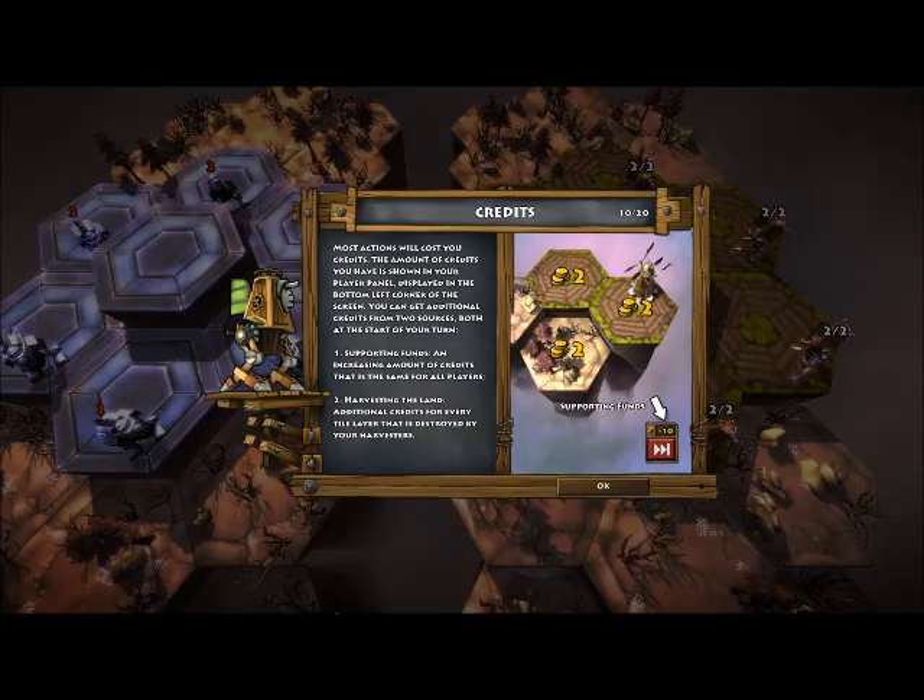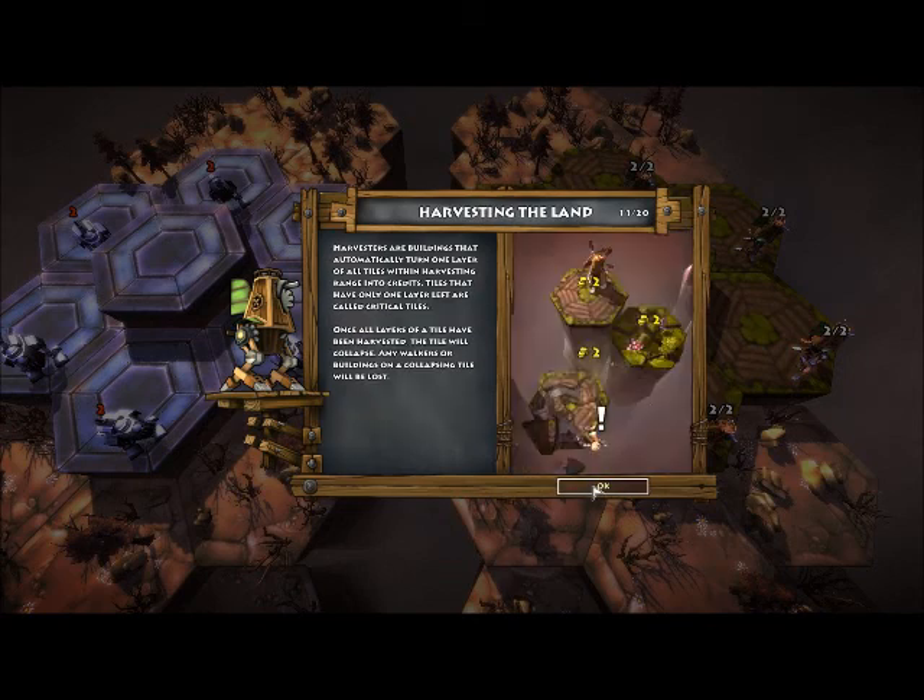Now things are getting complicated. Credits — okay, that's money. So I get the same amount of money each turn. Harvesters — they automatically turn one layer of a tile into credits. That's cool.